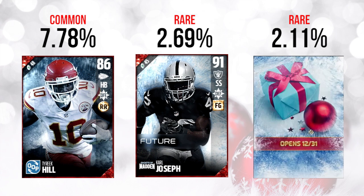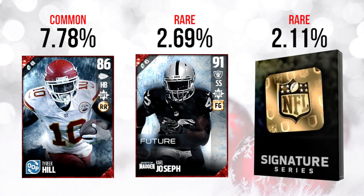The last gift was the rarest of the bunch today and had the potential to give you something pretty good, but it's a little disappointing. What you ended up getting was a signature pack. These packs can contain cards worth anywhere from about 15,000 to 80,000 coins. There is a Doug Free that's very rare and expensive as a right tackle, but if you didn't pull that, you probably got something between 15,000 and 50,000 coins. This was only a 2.11% drop across all gifts.